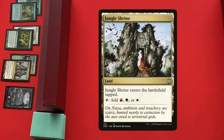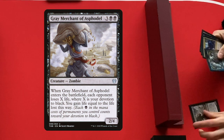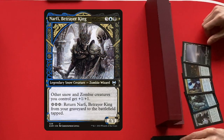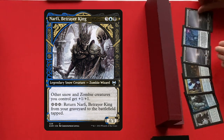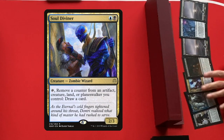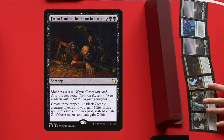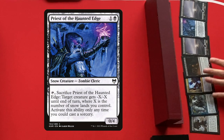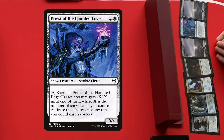And then there's this Black and White Plains. Now let's have a look at the zombies. I see Grey Merchant of Asphodel — a 5-drop for the late game. Here is Nefari, Betrayer King, the legendary Snow Zombie Wizard that can come back from the graveyard. Soul Diviner plays a very important role because we have a lot of counters in this deck — it's a nice card draw engine. I really love the flavorful From Under the Floorboards; it gets you quite a few zombies and some life. And here is Priest of the Haunted Edge, another Snow Zombie Cleric.